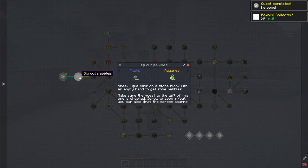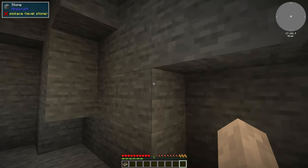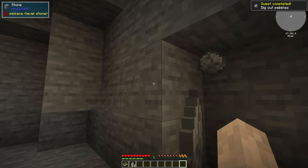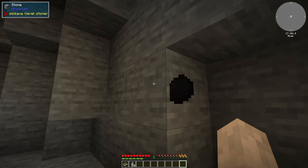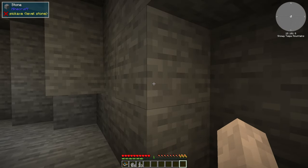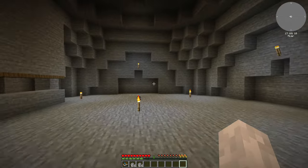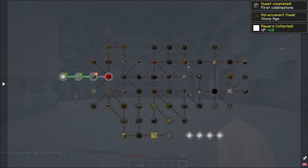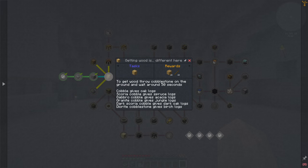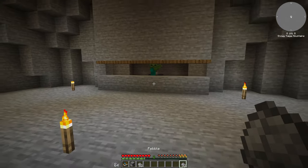I got some experience out of this. The first quest: dig out pebbles — sneak right-click on a stone block with an empty hand to get some pebbles. I'm assuming I can use an auto-click here and get a lot of pebbles, but we're not going to do things like that. I'm going to take it slow; I'm not in a super hurry. Let's get two stacks. I can see them in the hotbar. We're going to take it slow, build one machine at a time, and not rush to the end.